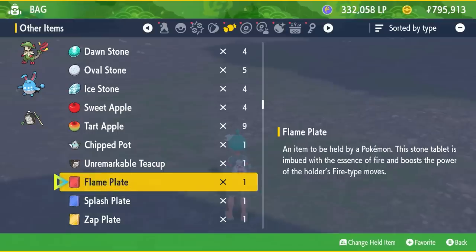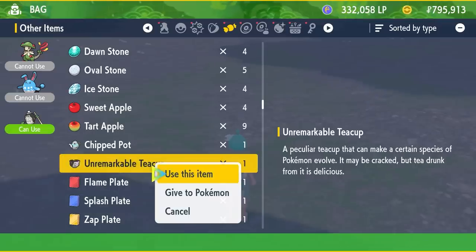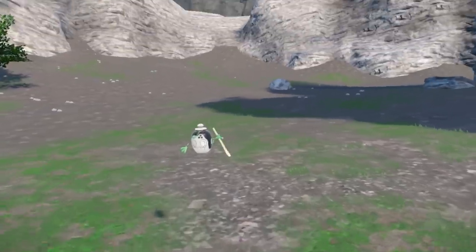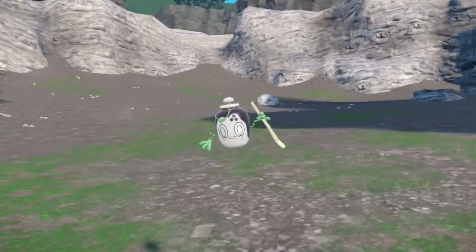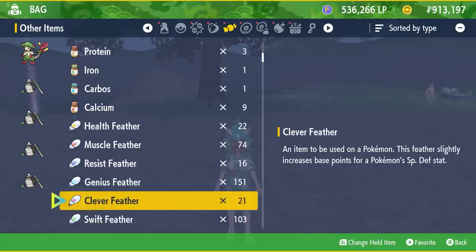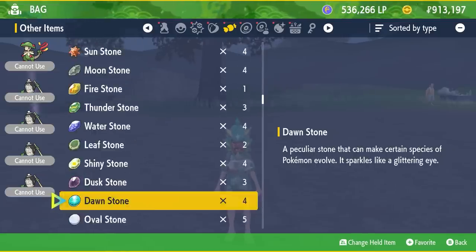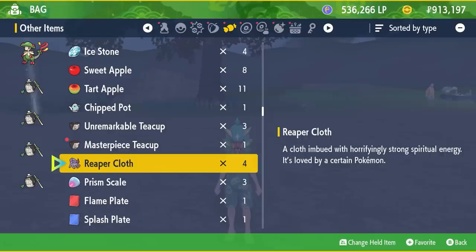Another way to identify what form of Poltergeist you have is by the evolution item it requires to turn into Sinistra. The unremarkable teacup item is an item that will only evolve the counterfeit Poltergeist into the counterfeit Sinistra, and the masterpiece teacup is the item required to evolve the artisan Poltergeist into the masterpiece Sinistra.